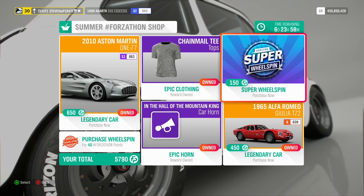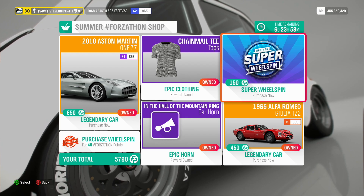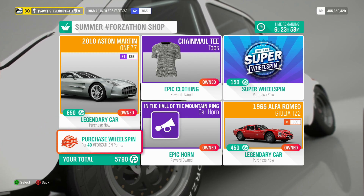As always, if you're feeling flush with your Forzathon points, you can buy a Super Wheel Spin for 150 or a normal Wheel Spin for 40 Forzathon points.